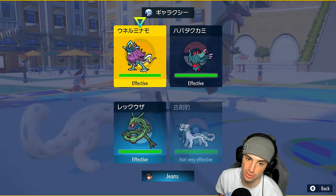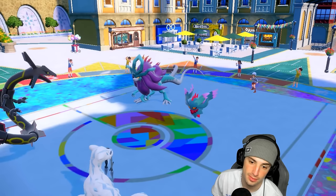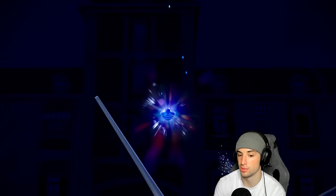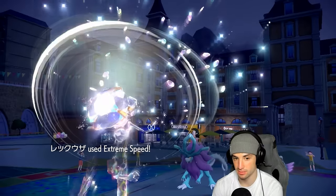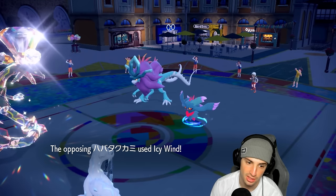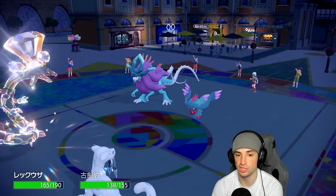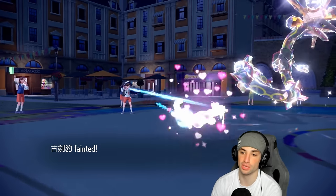I probably should have used Stellar Tera and Sucker Punched Fluttermane instead, but I like the Tera E-Speed damage output. We go for Icicle Crash — nice hit! They would have gone for Thrash Slice but I used E-Speed first. E-Speed damage might not KO Walking Wake, and indeed it doesn't, but I love that damage. Icy Wind slows us down a bit, which is fine since we'll be spamming first-turn priority. But Fluttermane takes a big Flight-type hit — ouch.